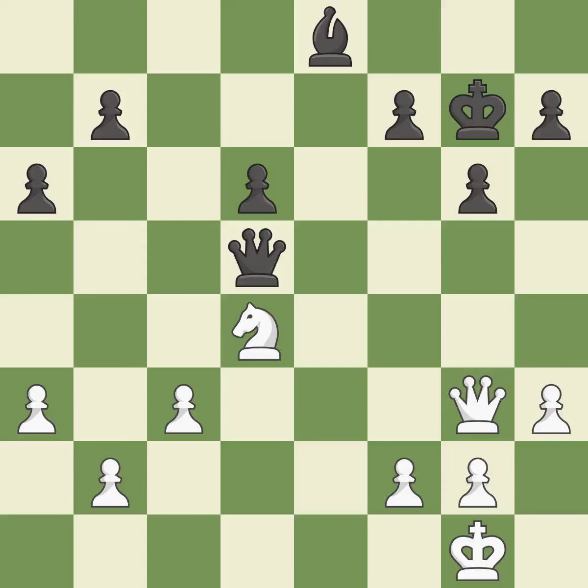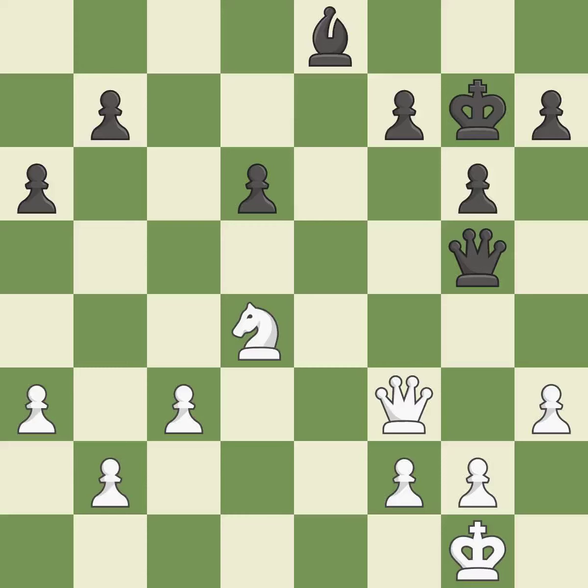Backs off. Black is equal at this point in the endgame. It is ideal. This offers an equal trade of pieces. The queen is now on a square that is more secure. By moving it from the back rank, this activates the king in the endgame. It is quite good.